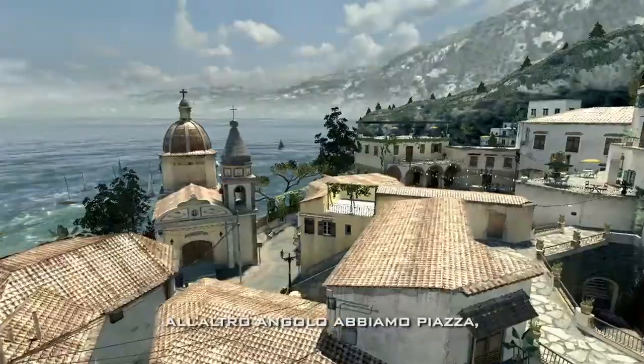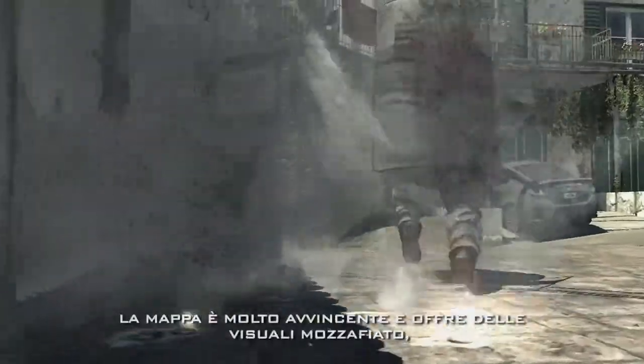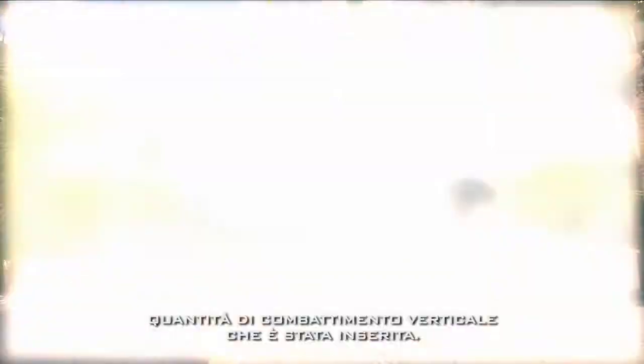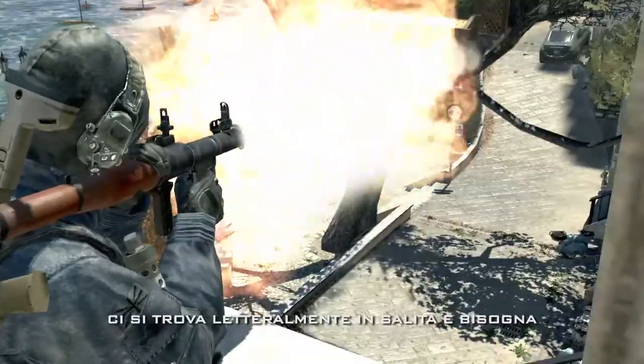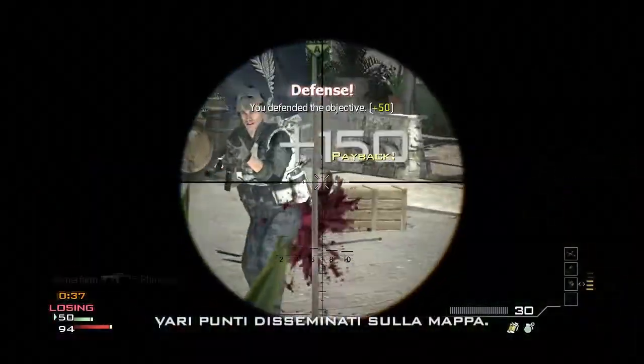On the counter side, you have Piazza, which is all about the running gun. Piazza is a beautiful map, visually stunning. What's great about it is it has a lot of vertical combat. You're literally fighting this uphill battle, trying to gain control of these domination points that are throughout the map.